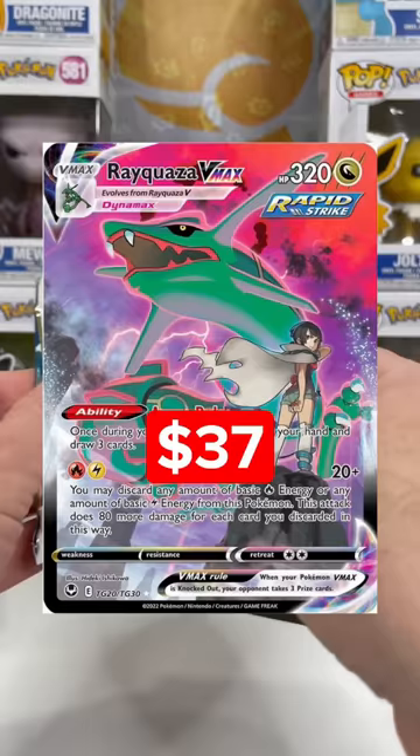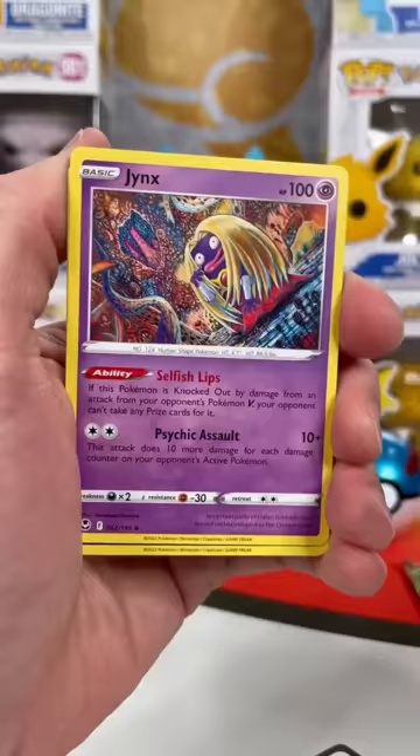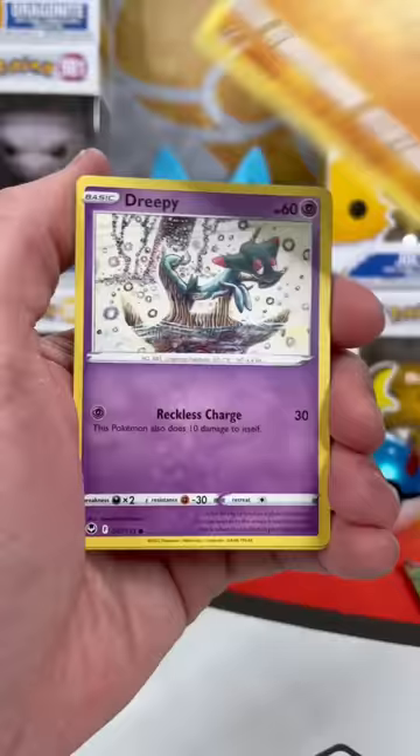Let's see what's in the Silver Tempest pack. I hope this Rayquaza VMAX is hiding in there. Comment some dragon and fire emojis if you have it. If you went left, you got a Passimian Trainer Gallery — really nice — and a fiery Delphox.